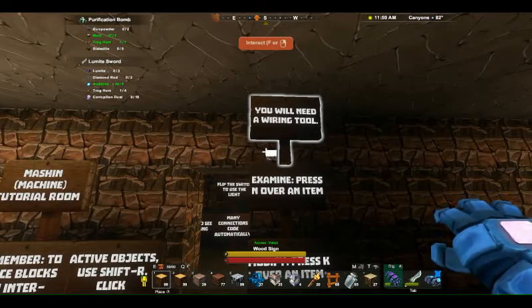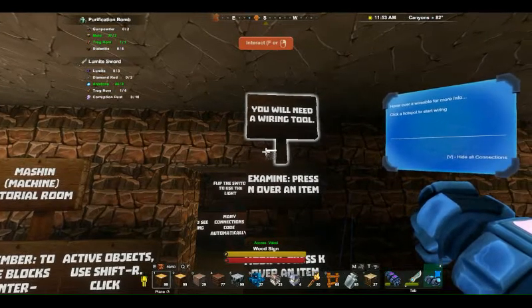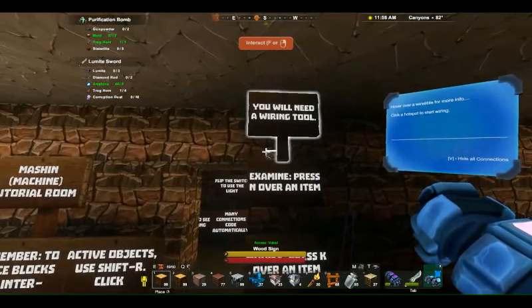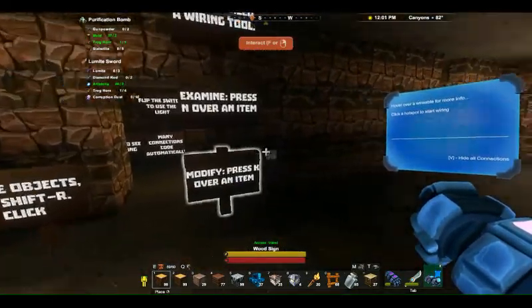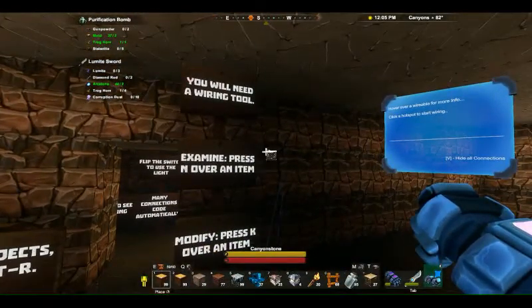You will need a wiring tool — we have one right here. Note that it says hover over a wireable for more info. These are all sorts of things like doors, switches, and lights. You can see some of the wiring pretty much visible through the walls.